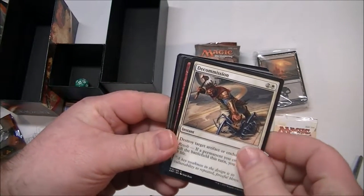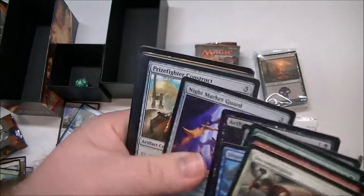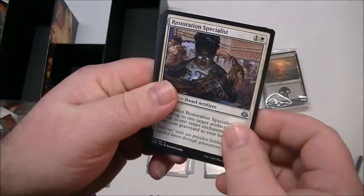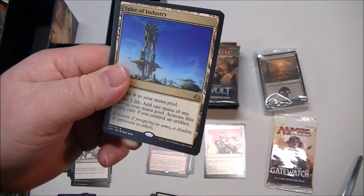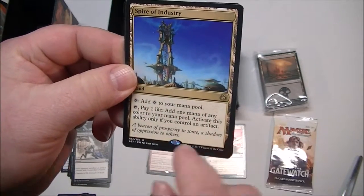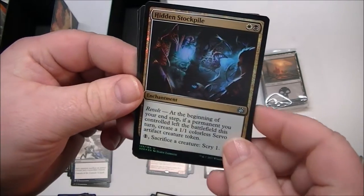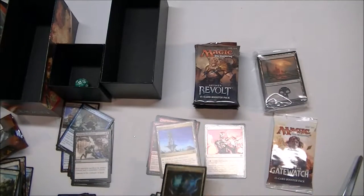Let's see what else we can get. There's a foil in there — I saw it glistening! So we got a Restoration Specialist, Treasure Keeper, Servo Schematic. And our rare is a land — Spire of Industry. It gives you one colorless mana, or you can pay a life for one mana of any color to your mana pool, with the activated ability only if you control an artifact. And our foil is an uncommon, Hidden Stockpile — that's kind of pretty. And a mountain and a servo. Not bad — that's a pretty good one.